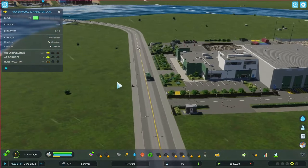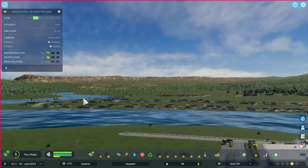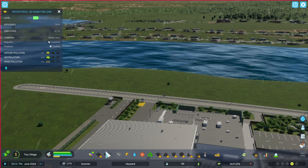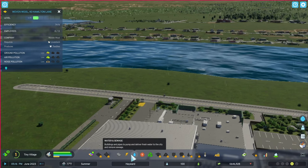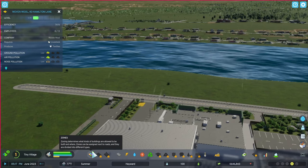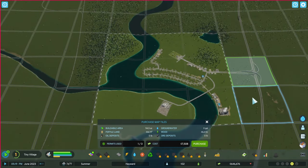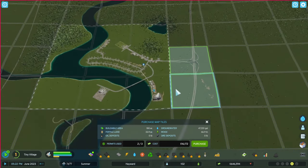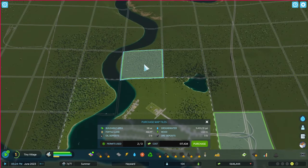Now we've got our landfill up and running — downwind and away from the town. What we'll have to do is get a nice tree line going here once I can start putting down trees. I don't think I can yet. I can get more tiles. Let's work our way over towards the freeway — maybe we'll just get this part of the freeway and then go this way because there's a lot of trees over here. Oh — and fertile land. Good.